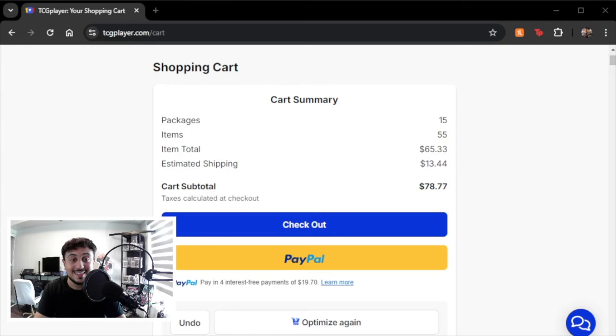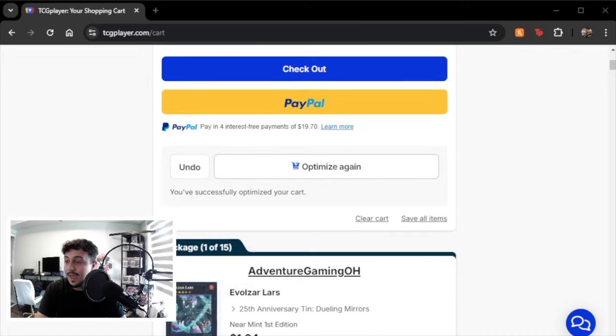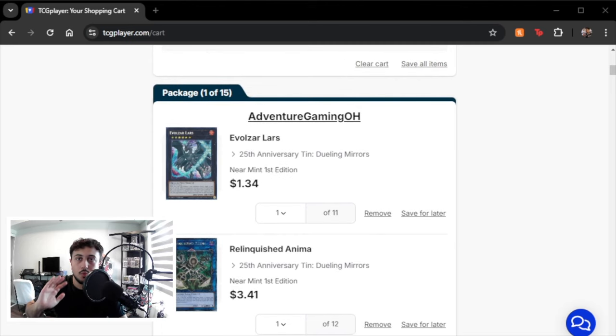Now if you don't know what Building on a Budget is, it's a series where I take a competitive deck and build it on a budget. The budget we're playing with is $100 — that is the limit — and I'm pretty excited to show you guys this one because we're way under $100. We are at $78.77 for the full deck: 55 total items, 40 cards in the main deck, 15 cards in the extra deck. That cost always includes shipping, because a lot of these Building on a Budget series don't include shipping — it's a real cost.